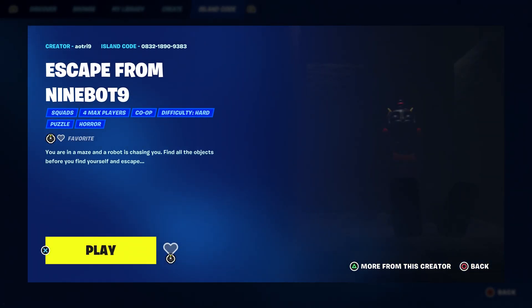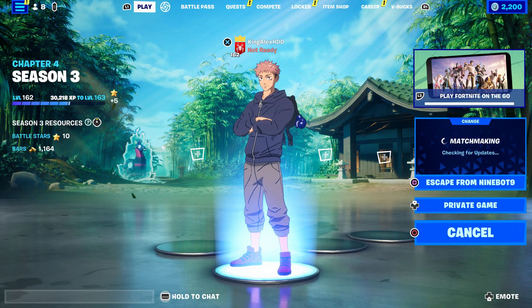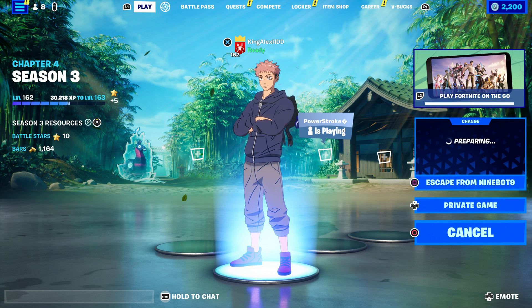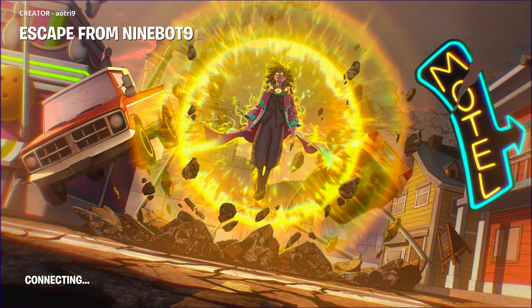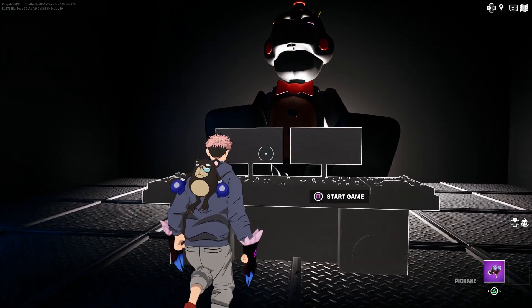The map is called 'Escape from the Night Bot' and it's a really really scary map. I'm going to show you where all the objective items are located. I'm also going to be giving out some skins in the item shop, so make sure you subscribe and turn on notifications. It kind of looks like Five Nights at Freddy's.